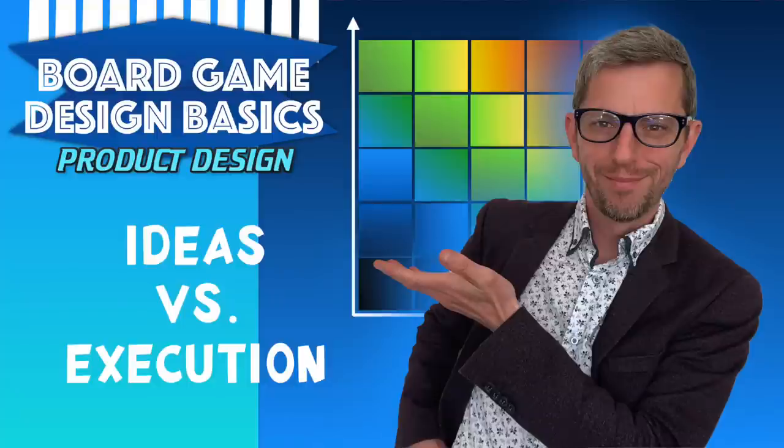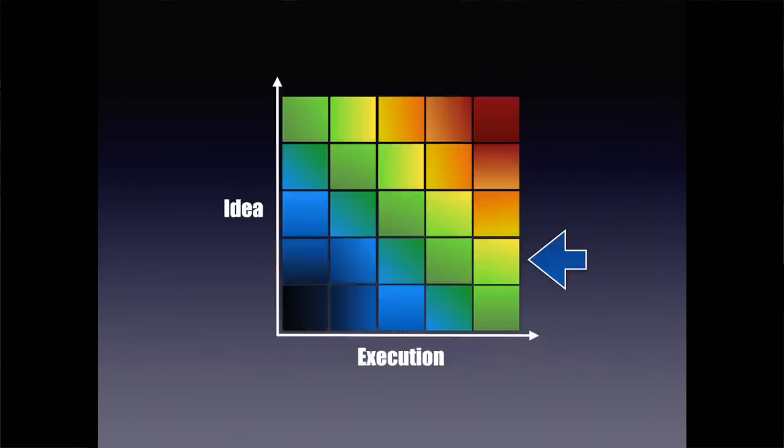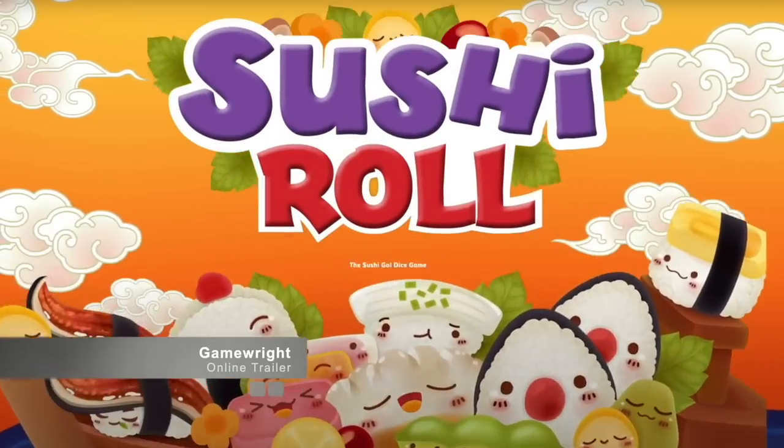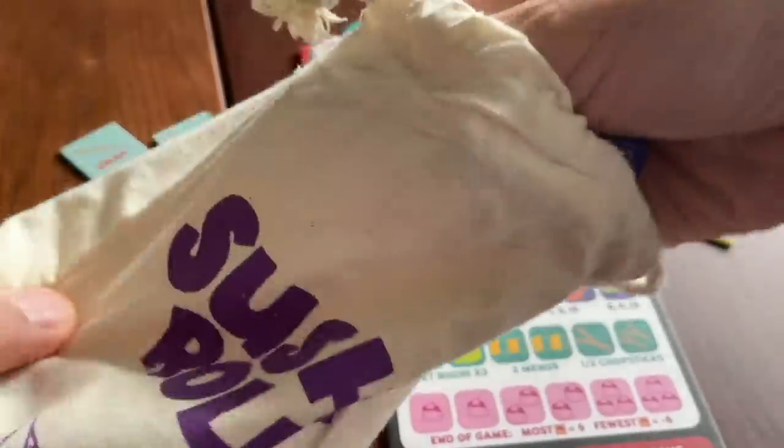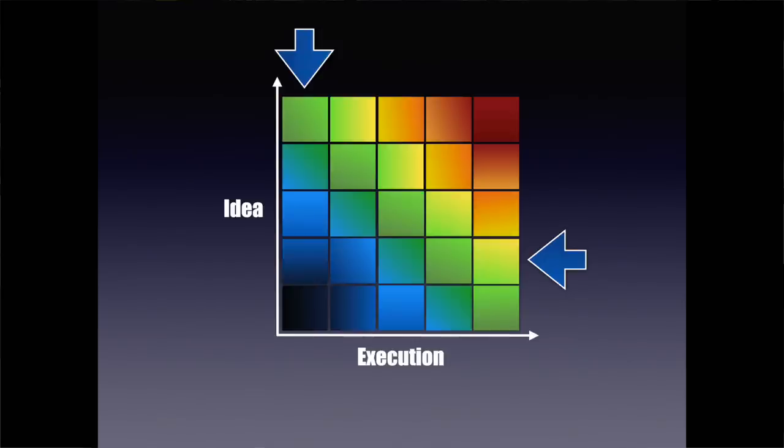Let's place Throne onto my idea execution matrix. A successful commercial product has an outstanding central concept at its core, married with brilliant execution by designer and publisher alike. The bestsellers sit in the orange-red section of the grid, and the commercial failures languish in the blue section. Throne is a mediocre commercial idea — I think it's a fascinating game design challenge to rework a popular card game mechanism using dice, but I suspect there just isn't much of an audience for dice-based trick-takers. So perhaps the problems with Throne were more in its execution — both in terms of my unintuitive and take-that-heavy central engine, and in terms of the outward presentation of the game.